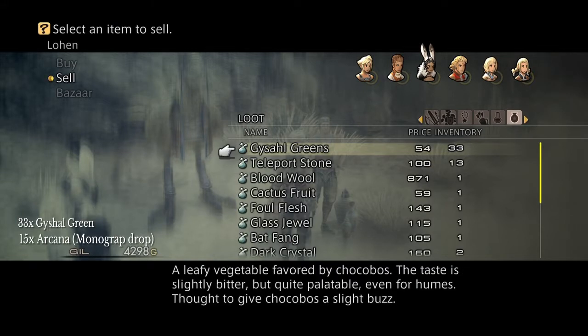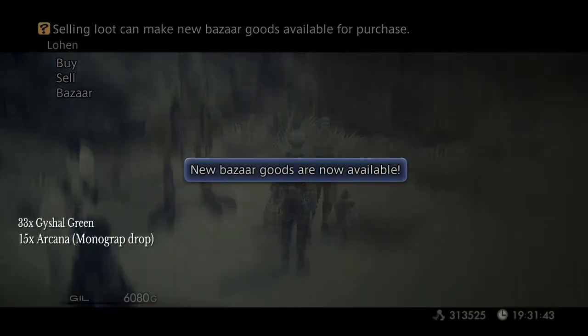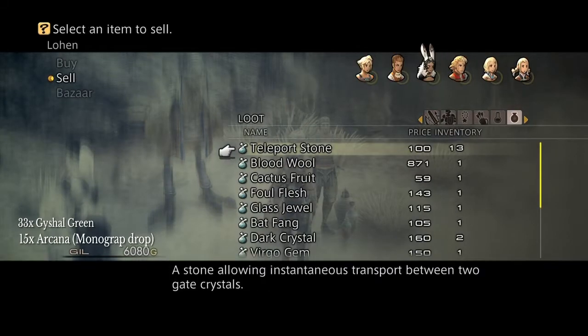15 Arcana, 33 Geishul Greens — sell them together and you get the Wind Walkers, aka the Hermes sandals. This is the earliest way to get the Hermes sandals, and they are a really good and useful piece of equipment.